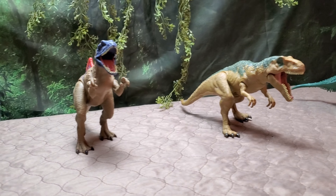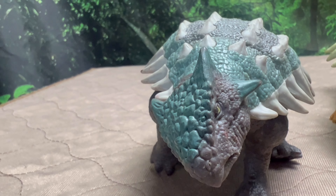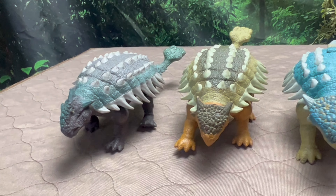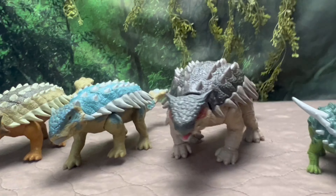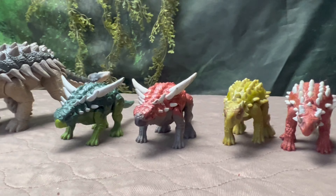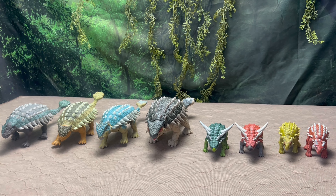Next we briefly revisit the Majungasaurus and Metriacanthosaurus from Fallen Kingdom. Then we move into our Ankylosaurids starting with the original Fallen Kingdom Ankylosaurus, followed by the Primal Attack spine Ankylosaurus, then unmistakably Bumpy, and the unmistakable Hammond Collection — easily the best and biggest Ankylosaurus we've gotten. Then we have more Ankylosaurids: two Sauropelta releases in a really nice green and an original red one, and two Minmis — an orange one and a red one. That makes up our Ankylosaurid collection.